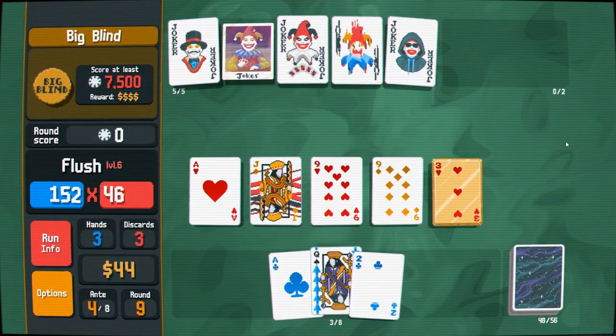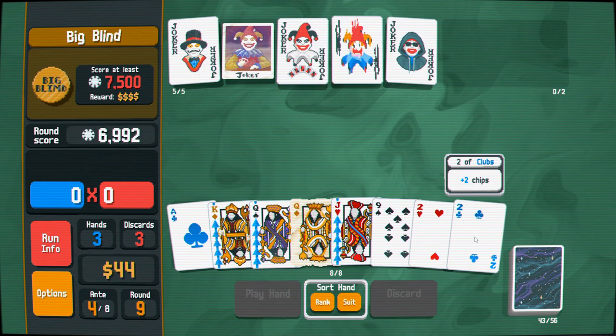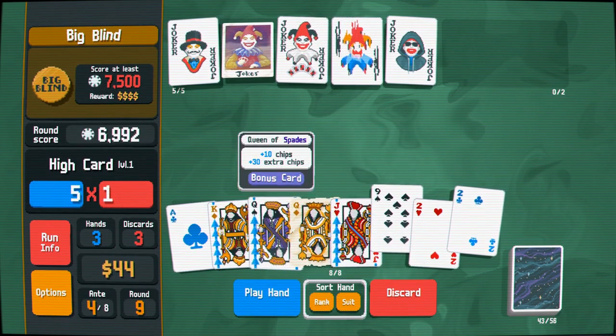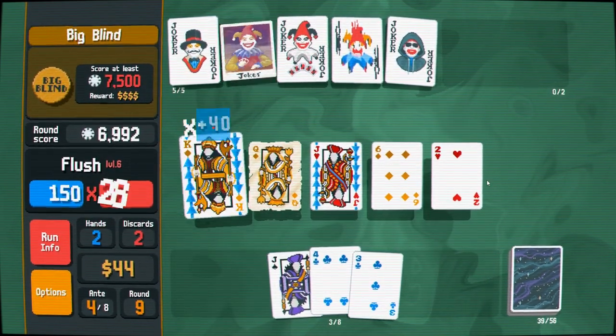That almost got us there all on its own — very nice. Do I have a flush in hand here? Maybe not, but I like my diamond-heart flush better, so I'm going to throw away all of this junk. Flushes are all but inevitable once you have Smear Joker.